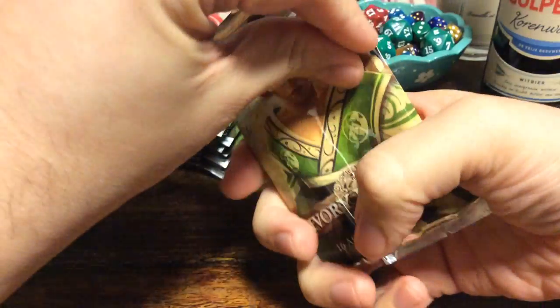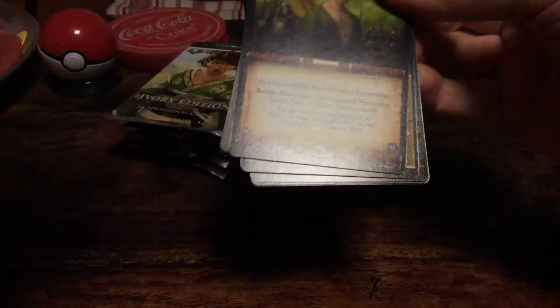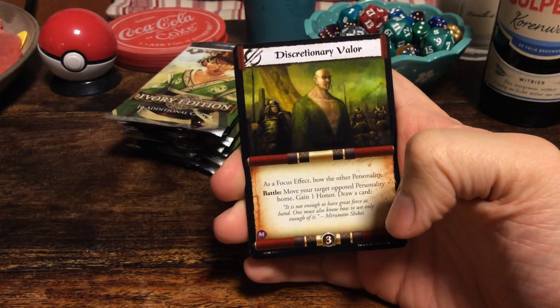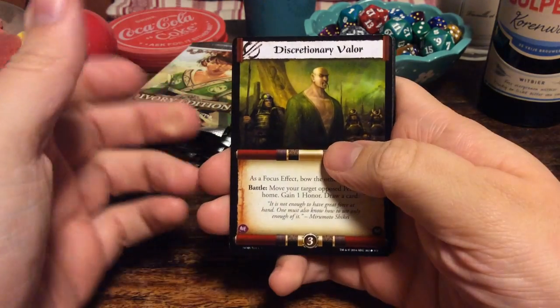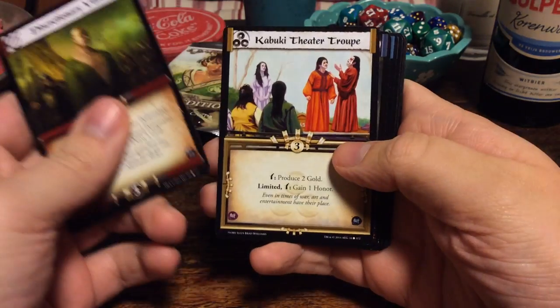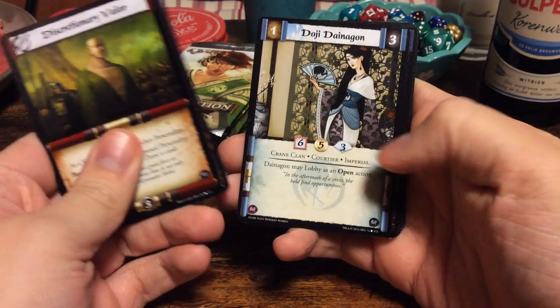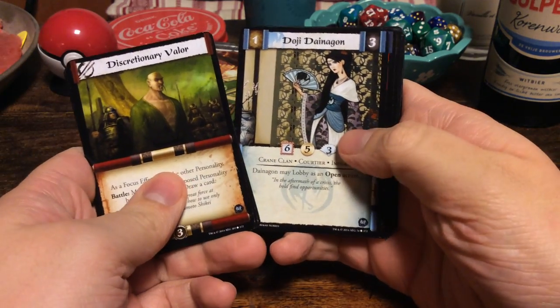I wonder if there are any foil cards in this set and if so, what is the ratio? It doesn't say so on the back, so we'll just have to see. Discretionary Valor. Kabuki Theater Troop. Stormforged Blade. Doji Dainagon from the Crane Clan. Akodo Kaiken.